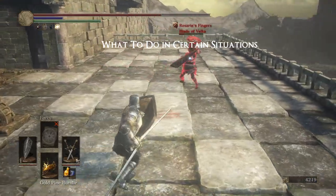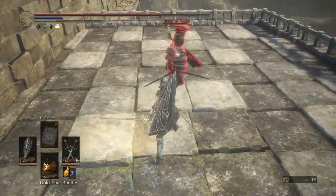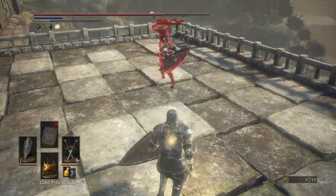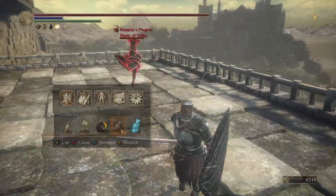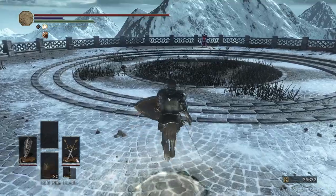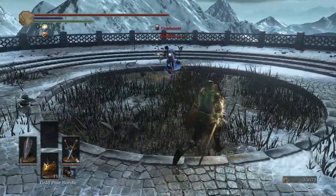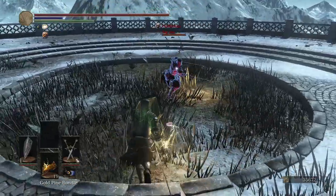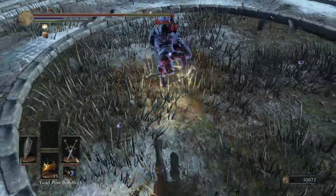Okay, next is what to do in certain situations. If you get hit by an opponent, don't try to attack out of all of your hit stun. Instead, try to run away, get back to neutral, and minimize your damage if possible. There are tricks to get out of hit stun, which is called dead angle.